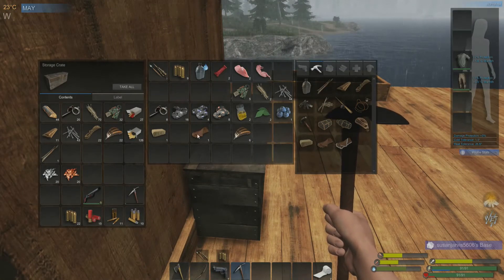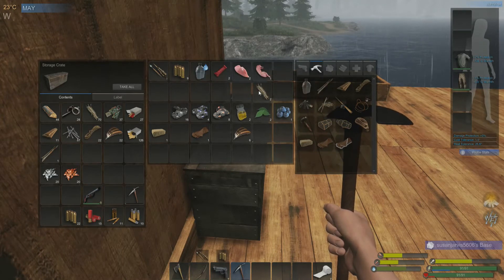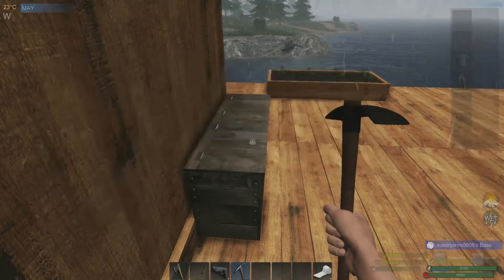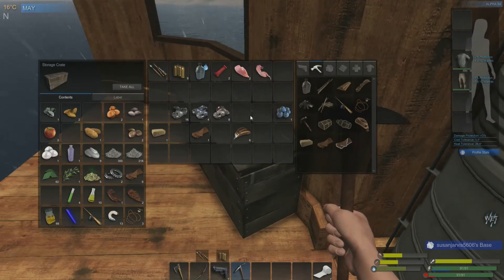We found a 44 round today - that was good. We ended up finding eight scrap - not a bad find at all. We found 44 nails as well, that was also good. Let's put the cloth in here - we forgot the feathers.